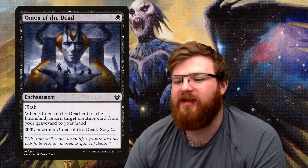Omen of the Dead — another one-mana enchantment with flash, which is always useful. When it enters the battlefield, return a target creature card from your graveyard to your hand. We'll be getting rid of quite a few creatures and we're going to want to be aggressive, so this helps us get creatures out again. For two and a black, sacrifice Omen of the Dead and scry two — getting itself into the graveyard, which is helpful for when we need to exile it to get ourselves a 2/2 zombie.